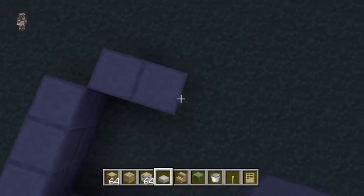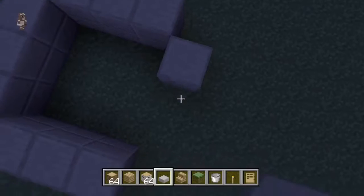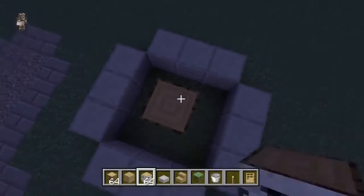So firstly in the 1.2.3 update, animals no longer despawn. That means you can keep animals in one place without them despawning.